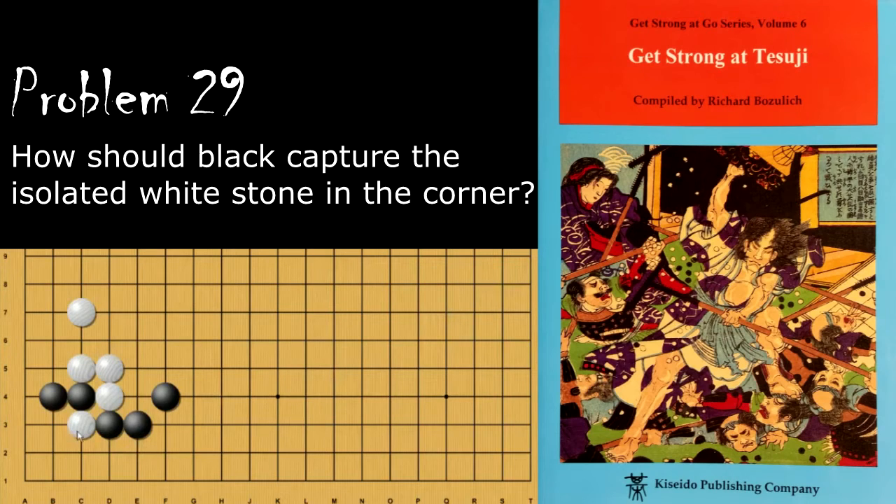Black is trying to capture this isolated stone. Black should atari from this way, because black can easily capture this if white tries to escape. An even better reason is if black ataris from this way, white can get this free forcing move.